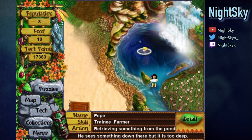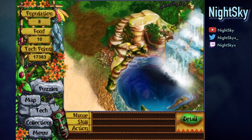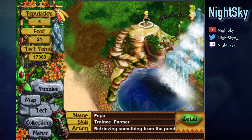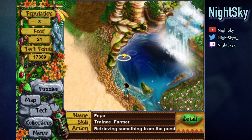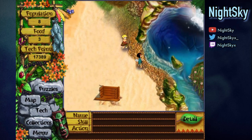But now retrieving something from the pond. Are they gonna die for it? Go, go, go - you can do it, Pepe! You got it! It's disappeared from the bottom of the pond. Where is he taking it though? I've never seen this puzzle completed before.